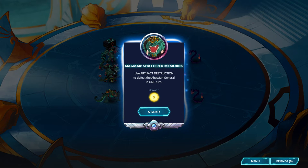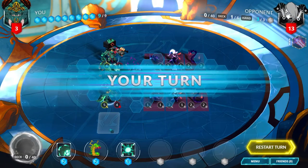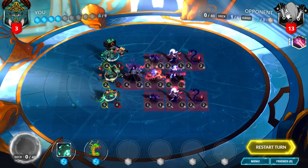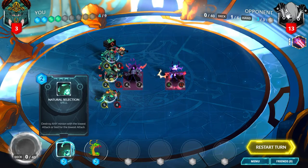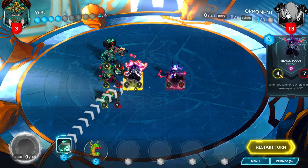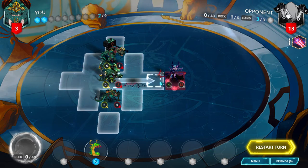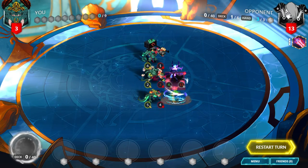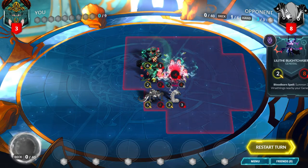Magmar, Shattered Memories. Use artifact destruction to defeat the Abyssian general in one turn. Start by playing Plasma Storm to clear most of the board. Then play Natural Selection to destroy the Black Solus. Move 2 forward with each of your units, and play Rust Crawler to destroy the artifact on the enemy general. Attack with everybody and win.